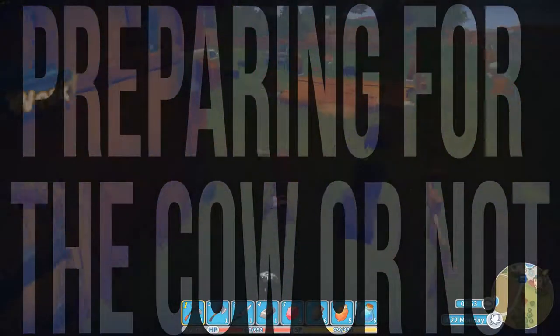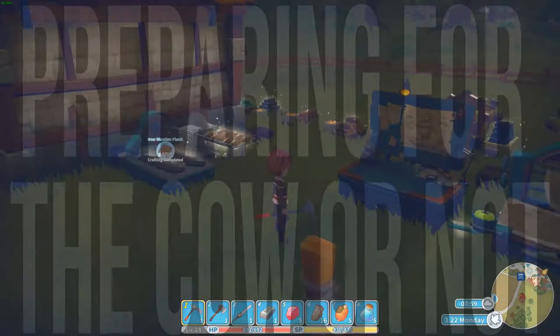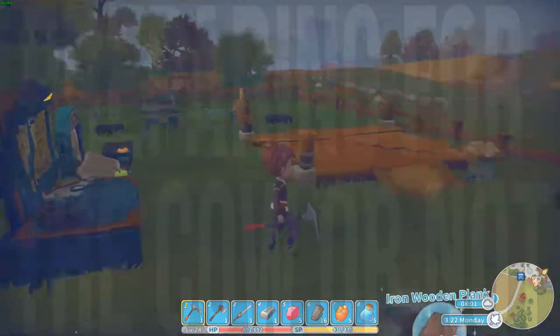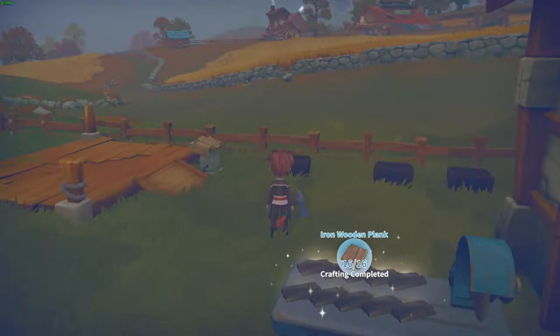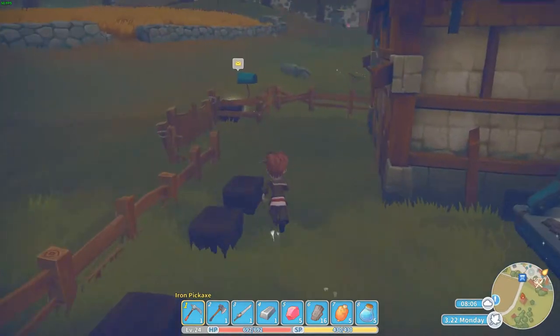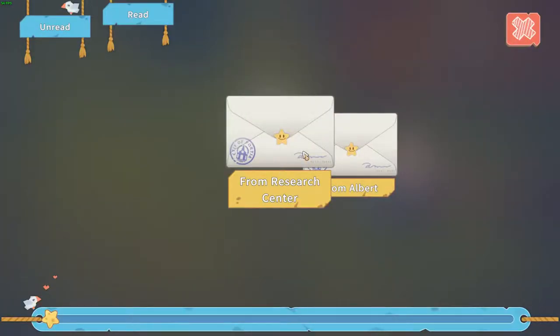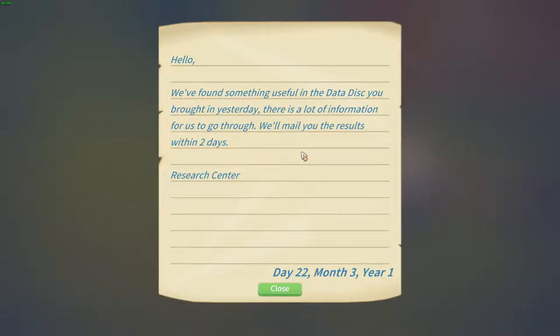Hello, my name is Venturius and let's do another episode of My Time at Portia. We got some extra land in the last episode, and for the farm for our cute little cows we need money. Money is the main problem, but we don't need that much money anymore. Let's see what's in the mail — from the research center we found some useful information on the data disk I bought yesterday.